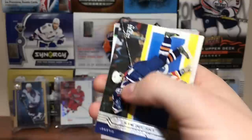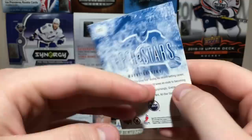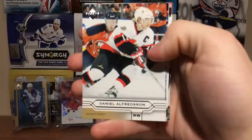Scott Niedermeyer, Jeff O'Neill — a lot of horizontal cards — Eric Brewer, Owen Nolan, Sergei Fedorov, Ilya Kovalchuk, Pavel Datsyuk, and Three Stars Wayne Gretzky. That's actually a really cool looking card. Got Chris Chelios World's Best. Really hoping I can get the Gretzky Young Guns here — be cool to have. It's a weird card but it's a nice one.